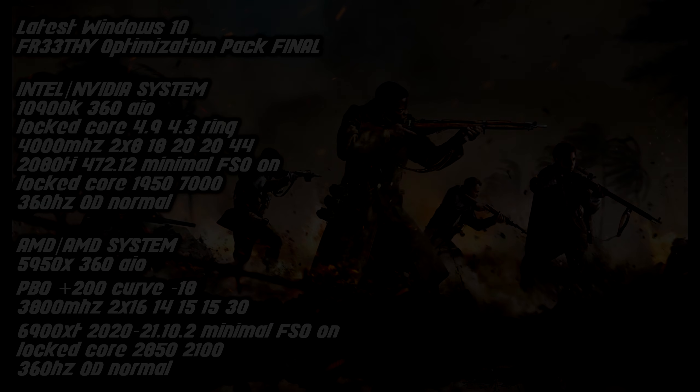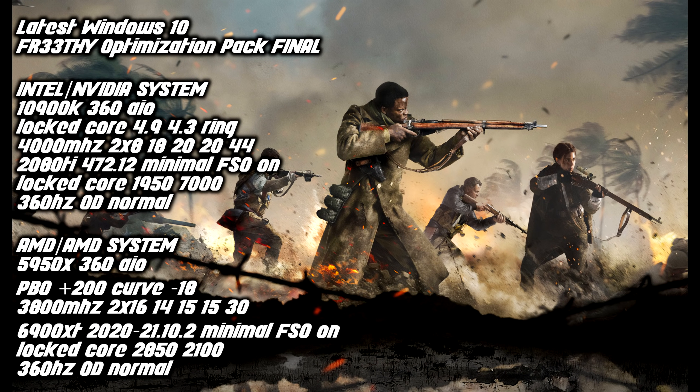Let's cover the actual latency results. These are the two test rigs. The first is my Intel/Nvidia system — a 10900K 360 AIO locked core, so just locking the factory turbo boost. A basic single rank 4000C18 kit, two times eight gigabyte. 2080 Ti with the 472.12 minimal driver, which is what I recommend for this game. Full screen optimizations on — forced on because it's DirectX 12. Locked GPU core without an overclock. On the AMD system — the 5950X, 360 AIO, PBO, a nice overclock. Highly tuned dual rank RAM kit with all sub-timings tuned. The 6900 XT with a really aggressive overclock. Get the recommended AMD driver — do not get the newest one, it's really buggy. Locked core with a hefty GPU overclock and a 360 Hz monitor.